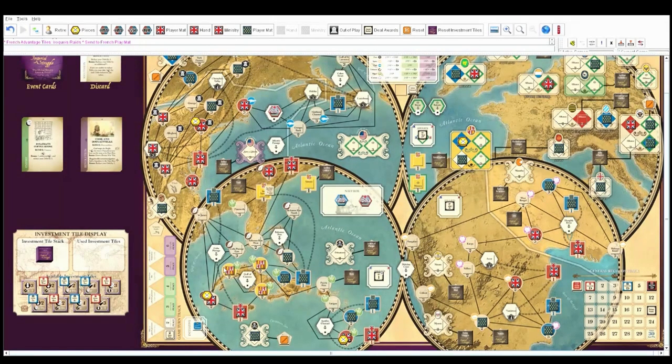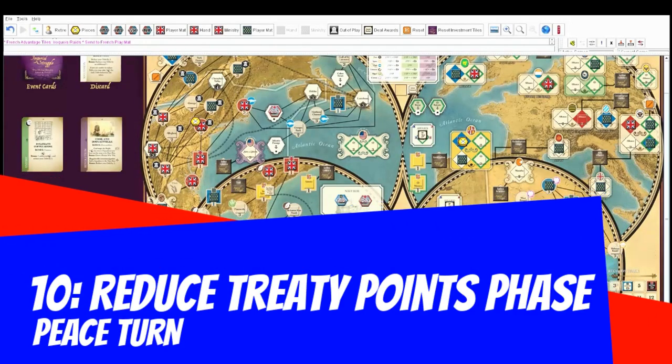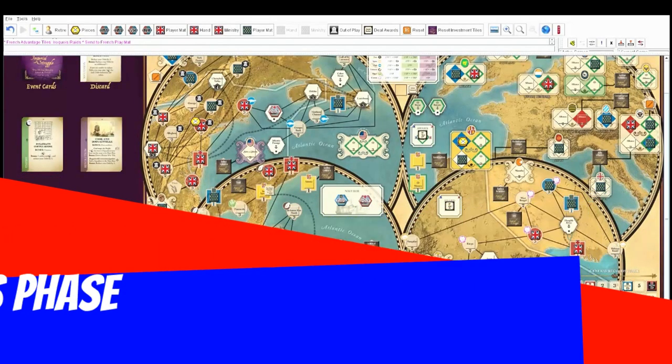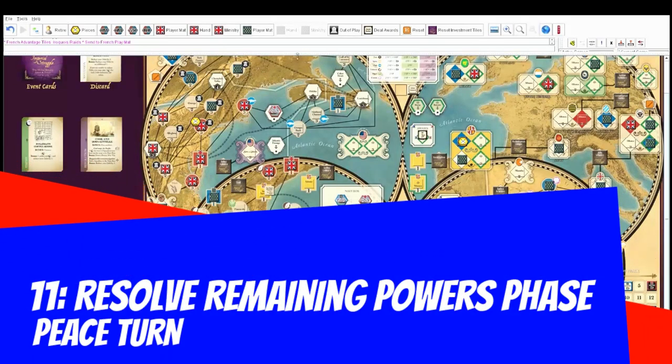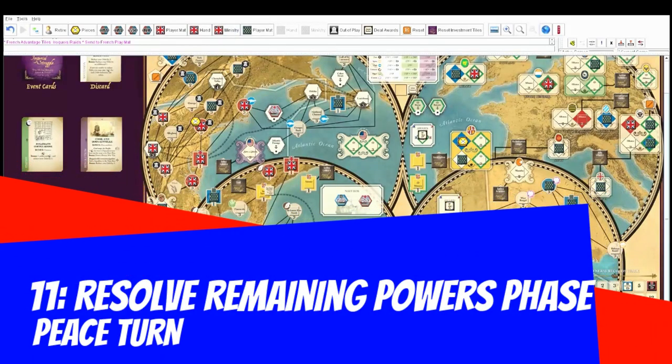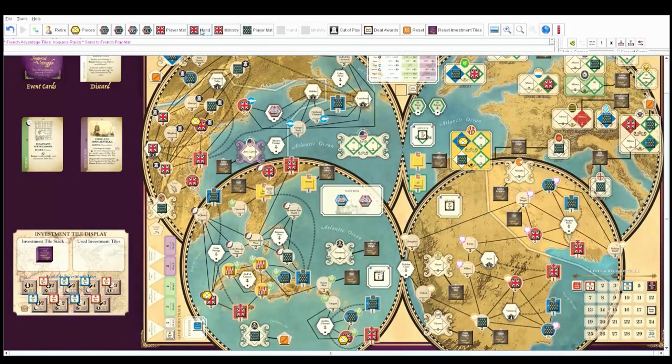Phase ten is reduced treaty points: if you have more than four treaty points, they get reduced to four. We don't have any treaty points yet, so that's fine. Phase eleven is resolve remaining powers — if there are any ministry cards that resolve at the end of the turn, you do them here. I don't think either of us has those. Next is the scoring phase.